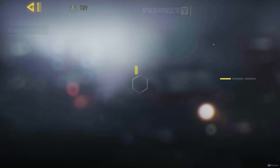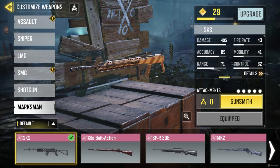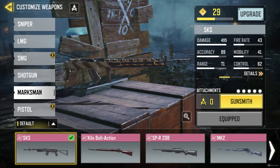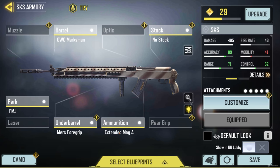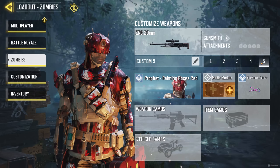Now the next gun you're going to want to pick — I already know everyone in the comments is jumping for joy — but I agree with you guys: the SKS marksman rifle. It's one of the best guns in the game. It allows you to run really quickly, it's got tons of ammo, it deals really heavy damage to boss zombies. I didn't even have all the attachments equipped and it still did work, so you can probably pick better attachments. You can also use the crossbow, SVD, or ZRG instead of the SKS if you'd like.